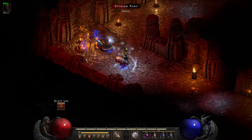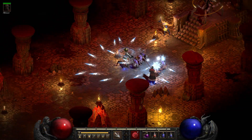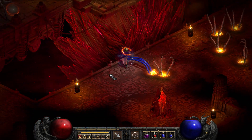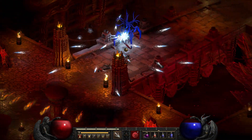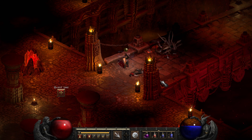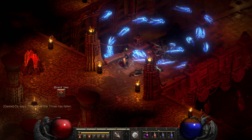Here we are on the Throne of Destruction. Here we are facing Bael himself — he's about to throw down some minions upon us. Here we are in the Worldstone Keep — what is this area called? I totally drew a blank there. Anyway, that's it — that's the end. That's Bael. I didn't know that he suffered so badly. I feel a little bit bad for the guy with his big spidery legs there. I hope you guys liked this video.